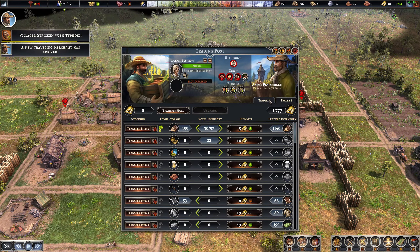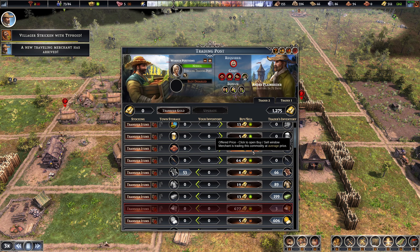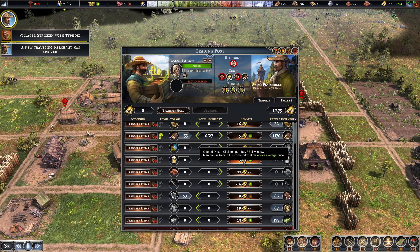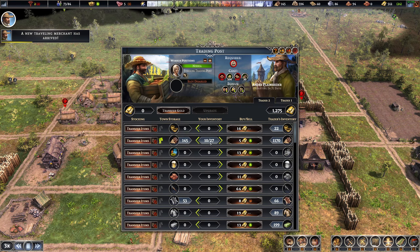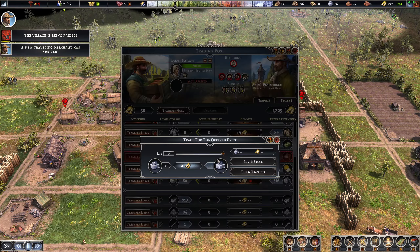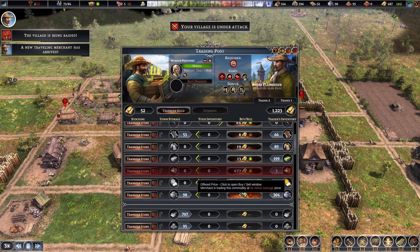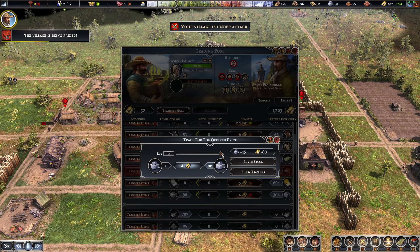We got multiple travelers. One has cheap stone — it's not a bad idea to sell wood for stone. I can buy 12 — buy as much stone as we can. It's small amounts but it all adds up. We're under attack! I got way wrapped up in the game. Let's get our hunters over here. We got one dude — he's not going to let that raider get away. They tried to steal a little bit of gold.